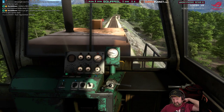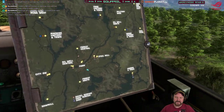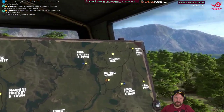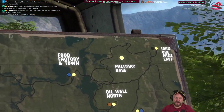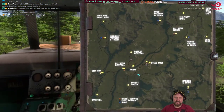It's pointing left. I wonder if we can get a mission to take a tank from the harbour town to the military base up here, which doesn't seem to have a train line connecting into it. How are you supposed to haul goods to the military base when there's no train line connection? How does that work?